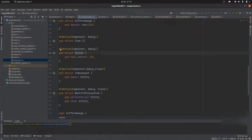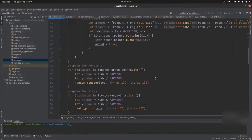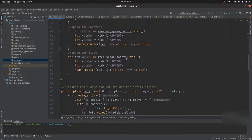We have some components which are items and health potions, and they're registered like everything else in this entity component system. We've changed the spawner a little bit too, so monsters and potions don't all spawn evenly — they're slightly randomly distributed. You might have four monsters in one room and none in another, maybe four potions in one room and none in another.